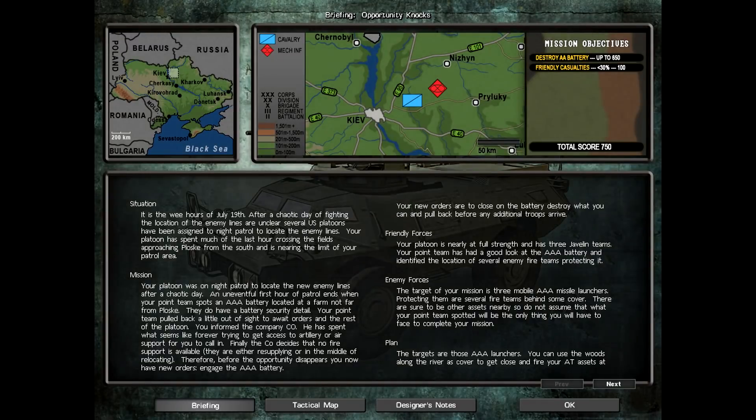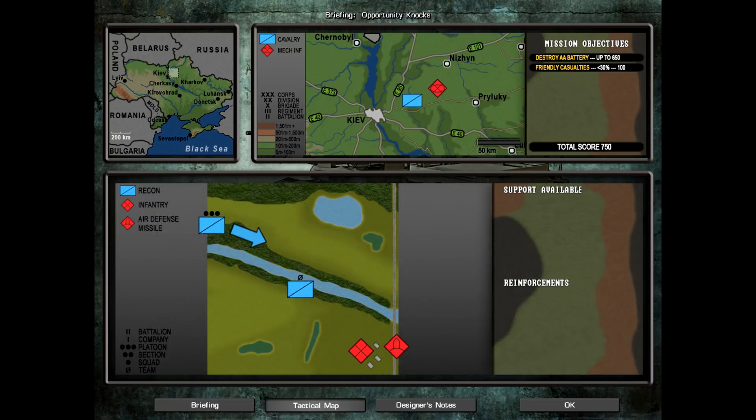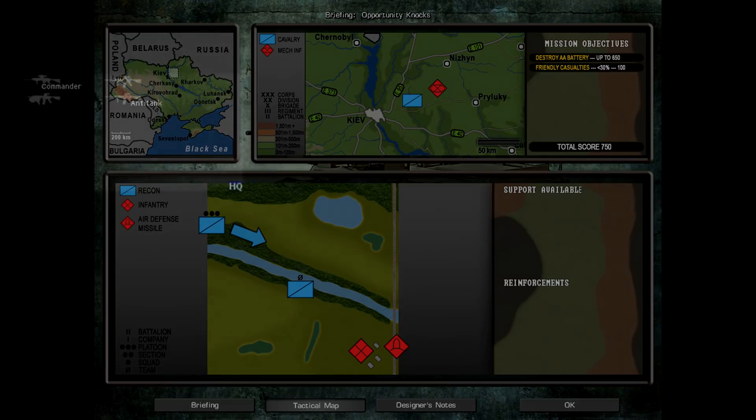The scenario itself is very simple. In the swirling chaos of the fighting in front of Kiev, US forces are sending out night patrols to try and re-establish where the Russian lines are. Almost at the edge of its patrol area, our scout platoon has stumbled onto what looks like a Russian surface-to-air missile battery. The smart thing to do would be to take the battery out with artillery or close air support, but nothing is available, so it's up to us.